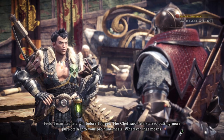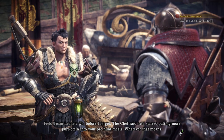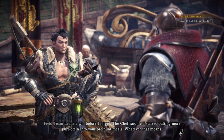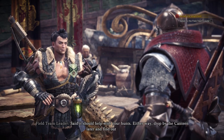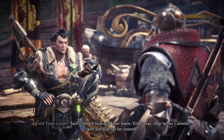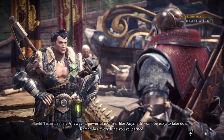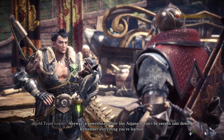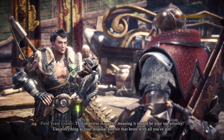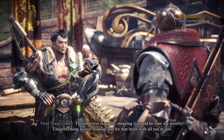Oh, before I forget, the chef said he'd started putting more protein into your pre-hunt meals. Whatever that means. Said it should help with your hunts. Either way, drop by the canteen later and find out for yourself. Anyway, a powerful monster like Anjanath won't be easy to take down. Remember everything you have learned. This objective is urgent, meaning it should be your top priority. Use everything at your disposal and hit that brute with all you've got.